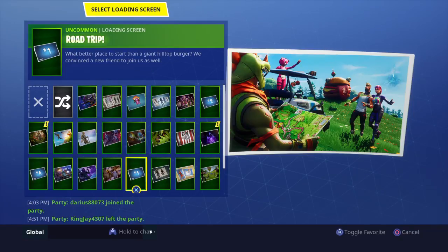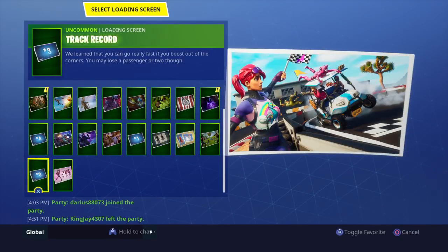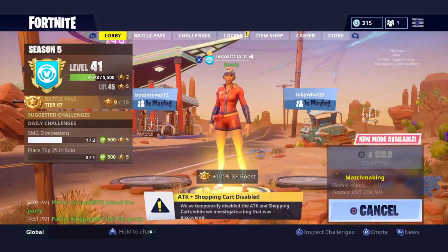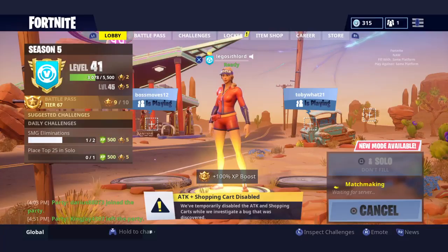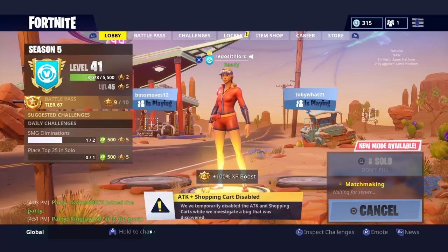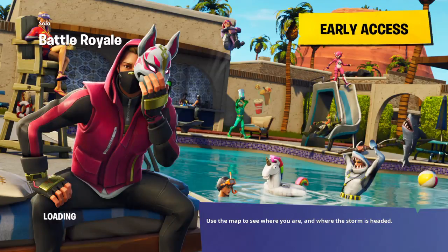Week 3's battle star is on the golf cart — grid square J2 on the map. I'll have to show you that location in-game. I already collected it, but if you're curious about your current tier level, leave a comment down below and I'll check that out.